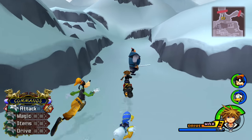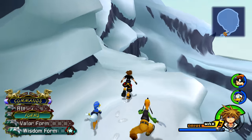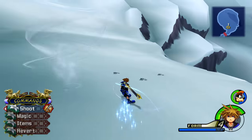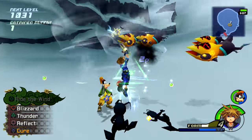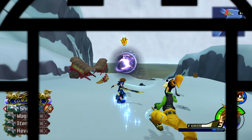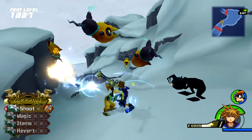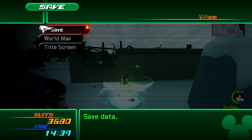Once you just got Wisdom, head back to Land of Dragons and start from the top of the summit. This place is crawling with small Heartless, which is exactly what Wisdom Form needs. Transform and use Thunder like it's your best friend whenever you can. Gradually make your way down the summit all the way back to the village, defeating every small Heartless in your path. Once you make it back to the village, use the save point to head out to the world map — rinse and repeat.